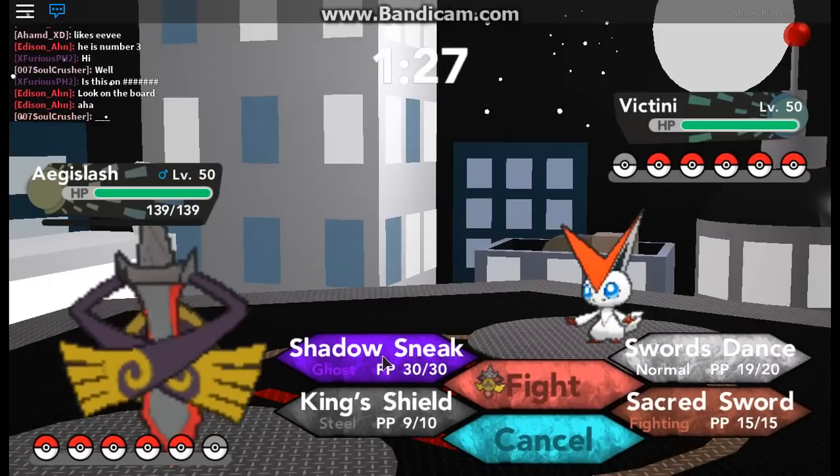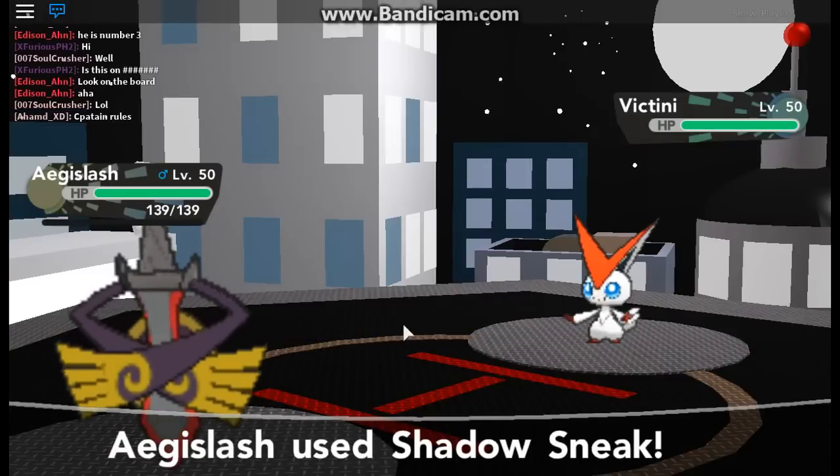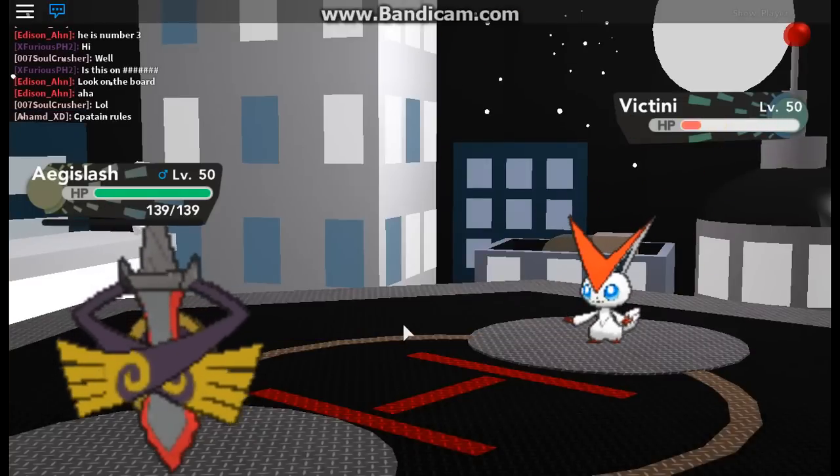Let's Shadow Sneak because he's going to hit us with a Fire-type attack and we don't have Focus Sash.